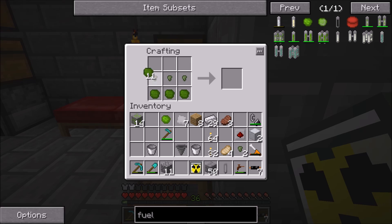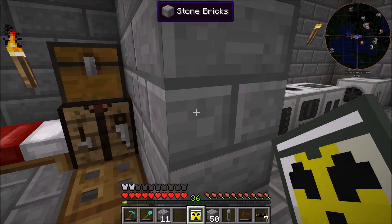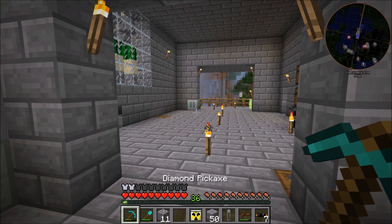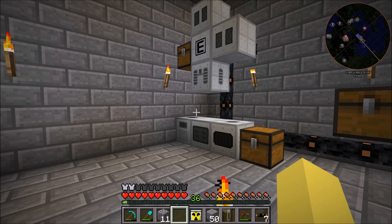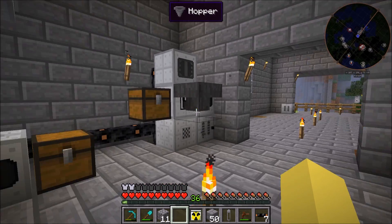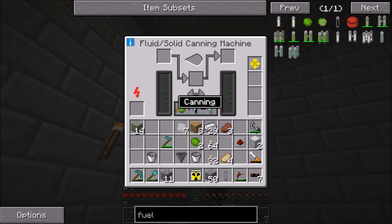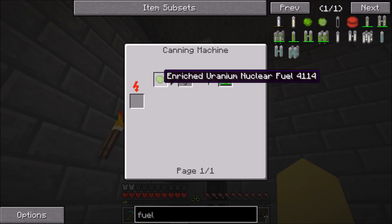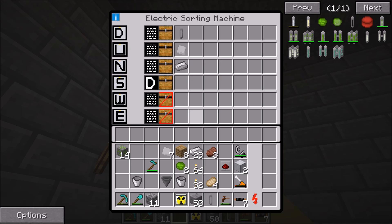We can make a second one of these and throw the rest back in the other chest. That energy system was still acting up — I just grabbed the stuff out of it and threw it away, hopefully it won't act up anymore this episode. Now that we have this enriched uranium nuclear fuel, if we look at the recipe you can see it's a canning machine with the nuclear fuel and an empty fuel rod.